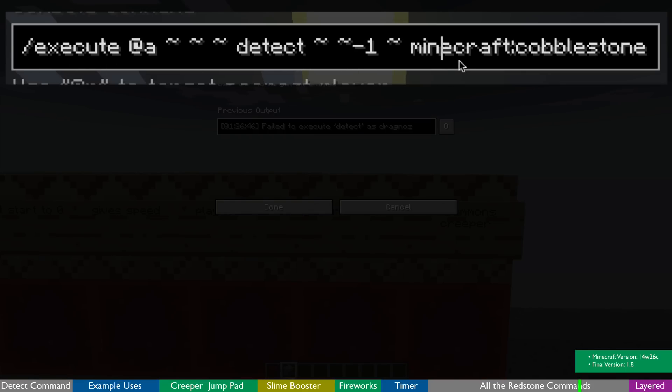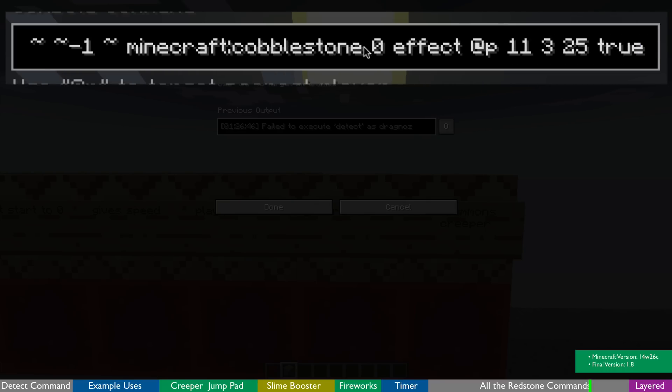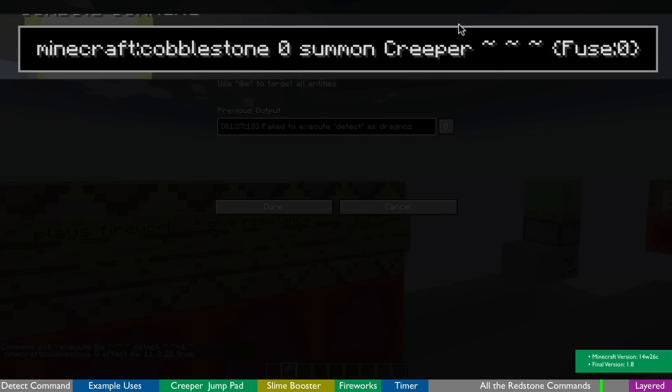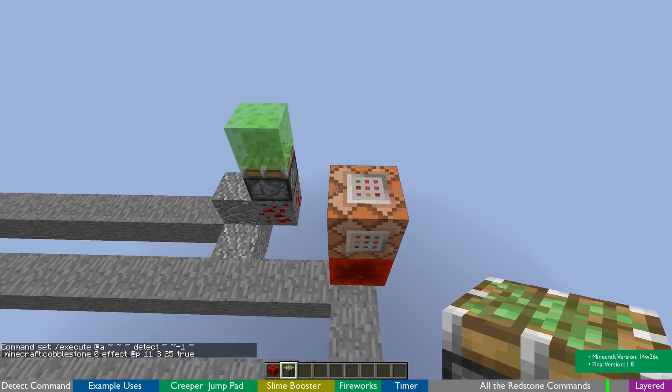Then we have the cobblestone. I'm running two commands at the same time in the same tick when somebody is over cobblestone. At all players, detect if the block one block underneath the player is cobblestone with a damage value of zero. If they are, give that player a resistance effect for three seconds of level 25 — that pretty much makes the player indestructible for three seconds. Then I summon a creeper with a fuse of zero that blows up and sends the player flying up in the air.